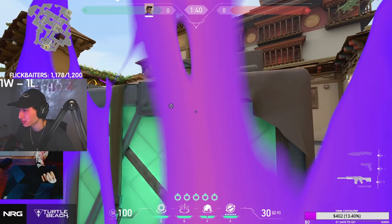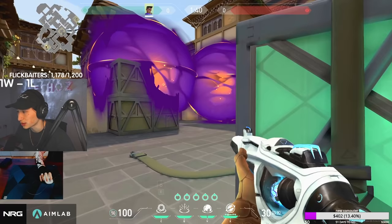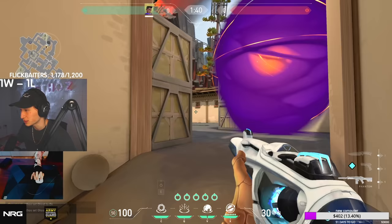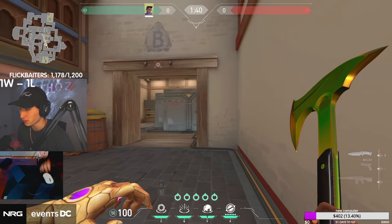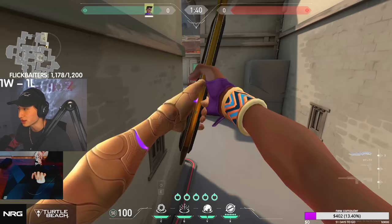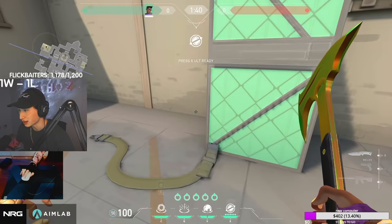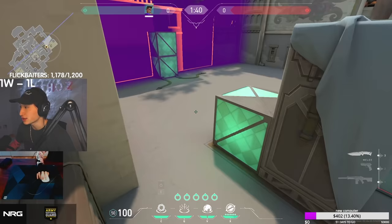Unlike other agents, Astra can throw one-way smokes — for example, if enemies run up A short, you pop one here and they literally can't see you at all while you hold the angle. They just can't come up because there's no way to see default from that position. Her wall is also extremely strong for fakes and helping teammates escape or blocking spam. On a C retake with three stars, pop a smoke, suck, and stun to get teammates on site, then pop your ult to wall off the plant spot.